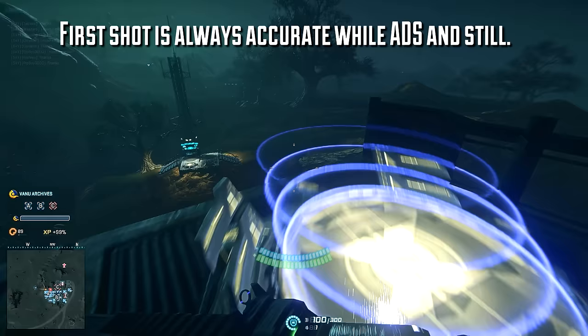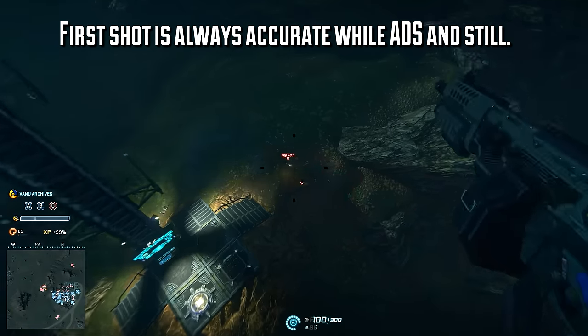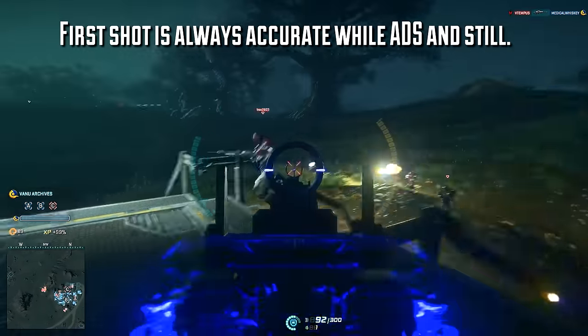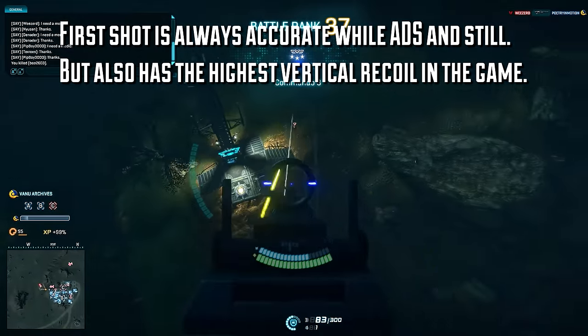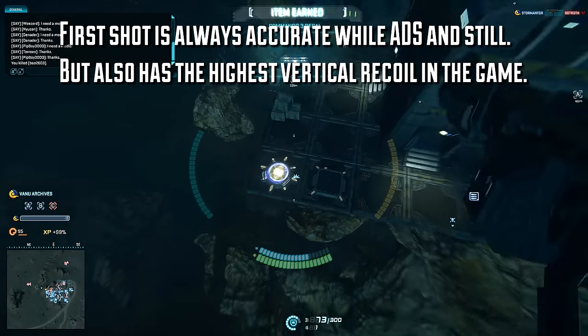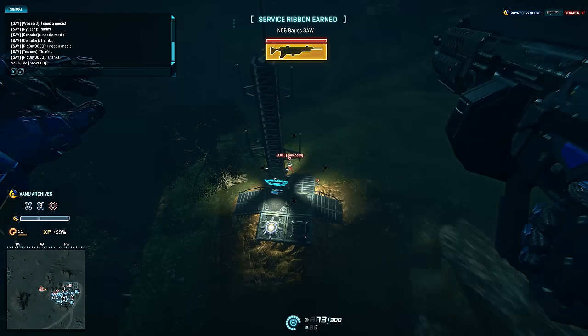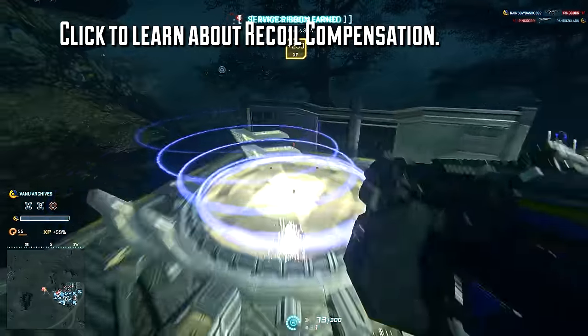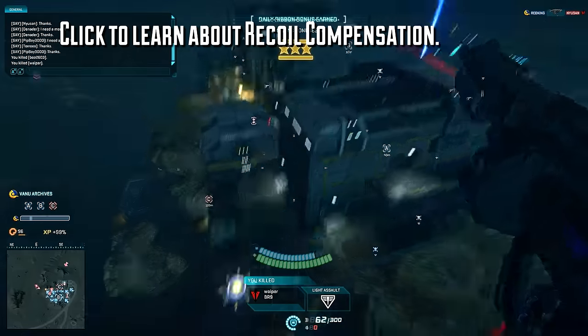The Gauss Saw's first shot is always perfectly accurate, provided you're standing still and aiming down sights. But after that, it has to cope with the highest vertical recoil in the game, and an annoyingly high first shot recoil multiplier to boot. If you'd like to learn a bit more about how recoil works in Planetside 2, check out the video in the description below, or click the annotation to open it in a new window.